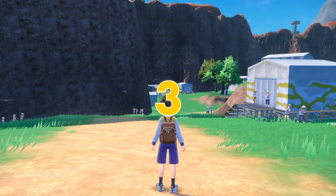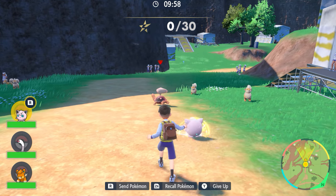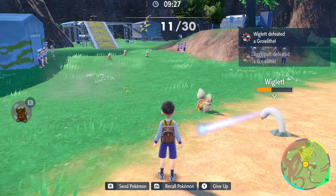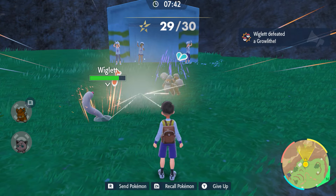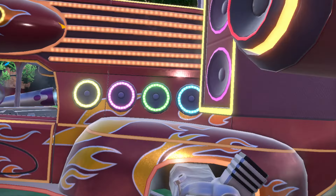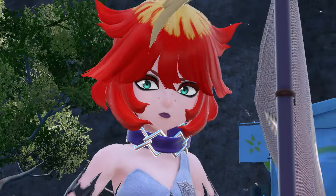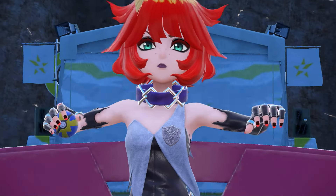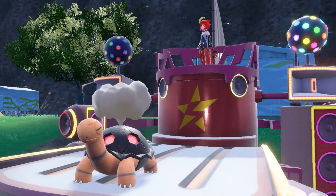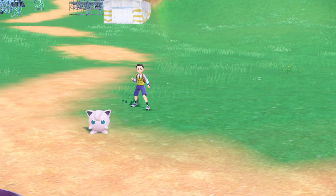Time to face Team Star! Our Trainer rang the bell and barged into the base — that takes some guts. But things look bad: there are lots of Grunts around, and they keep sending out Pokémon. They just won't quit blocking the way. We'll need to use Let's Go to defeat Team Star's Pokémon. All the Grunts have been defeated at last! Is that some kind of tricked-out car? Atop it is Mela, the boss of Team Star's fire crew. She's obviously tough — it's easy to see why she's a boss. Time for these trained-up Pokémon to battle! You'll have to wait for your own adventure to see how a battle like this plays out.